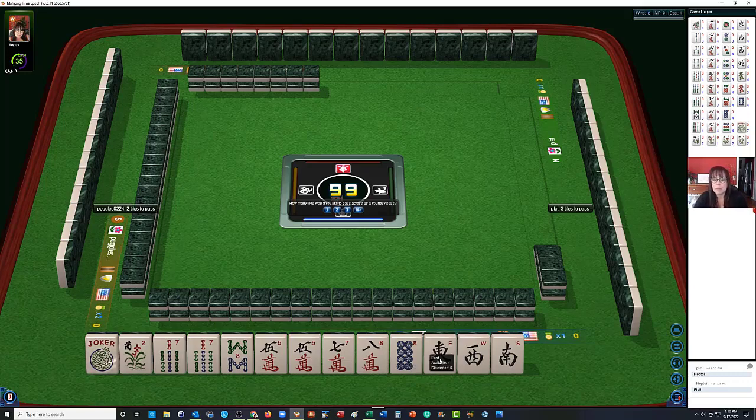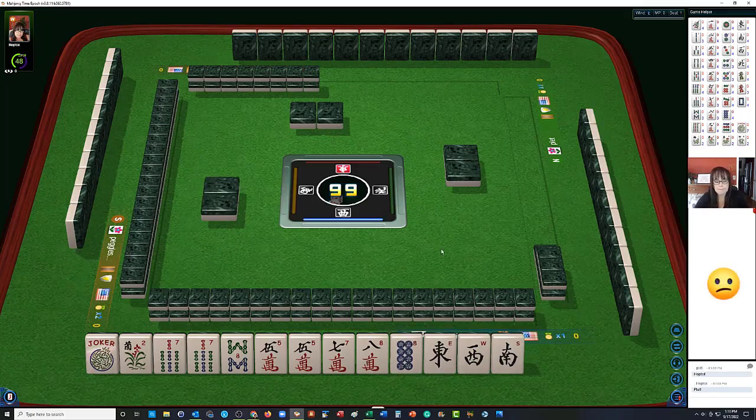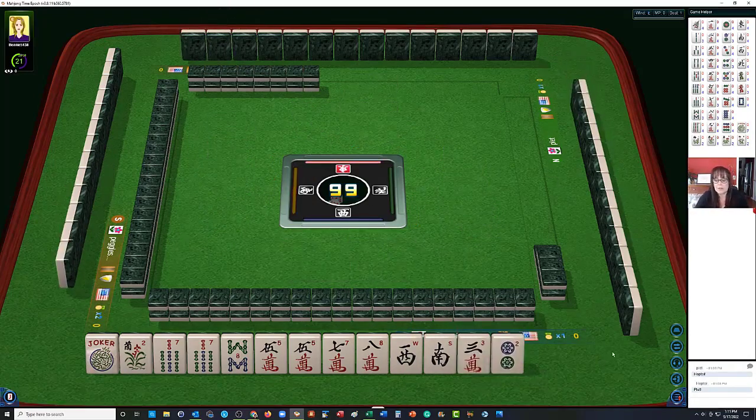Let's see how many our opponent wants first. I like to wait for my opponent to offer before I do, because there are no backsies on this platform for optional passes — if you say you want three and your opponent wants one, you have to give one. No backsies. We're looking for a 9; little numbers were better for this set of tiles, but that's okay.